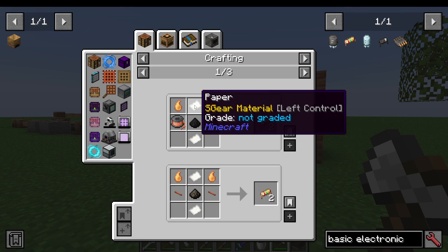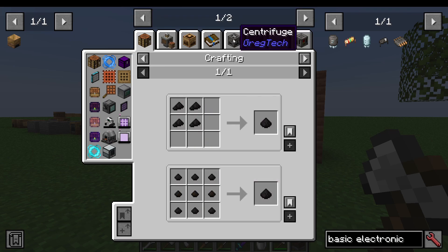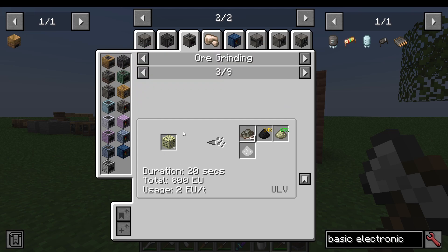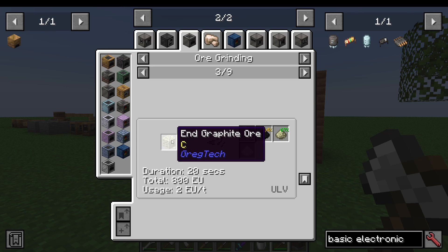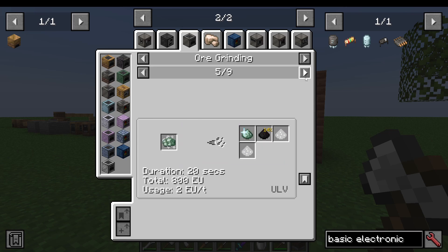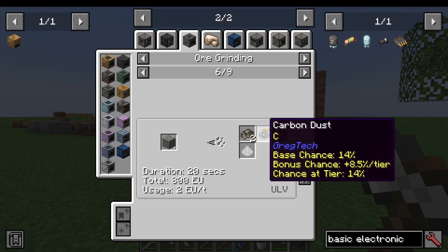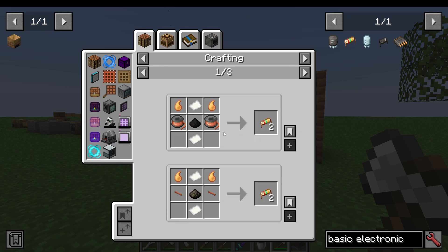There are also resistors, which are going to need some sticky resin paper and carbon dust. At this point, in your macerator, you'd look at doing ores like graphite — graphite ore. You basically want to get some carbon dust. There's a 14% chance from macerating those up. Also deep slate graphite ore, et cetera. So you need to find your ore veins for that.